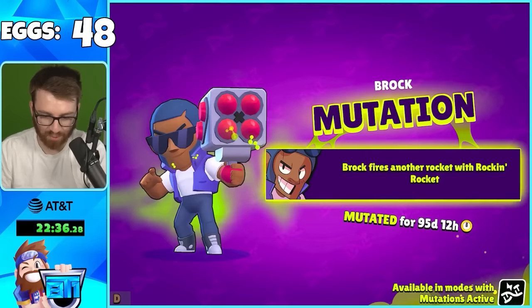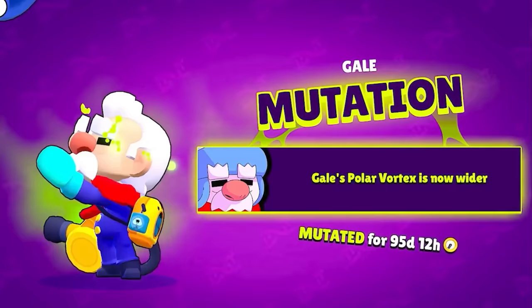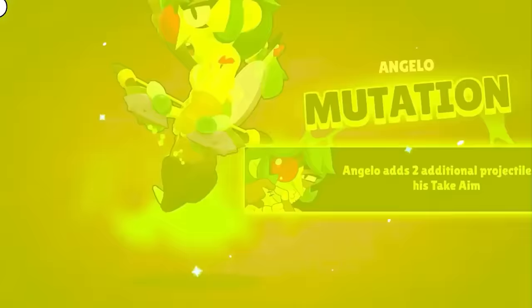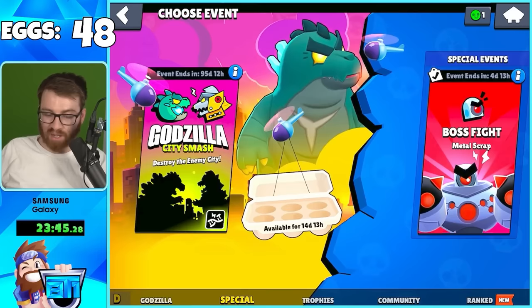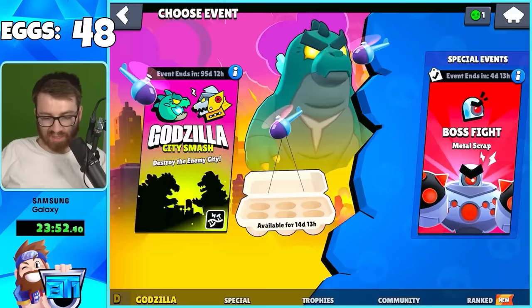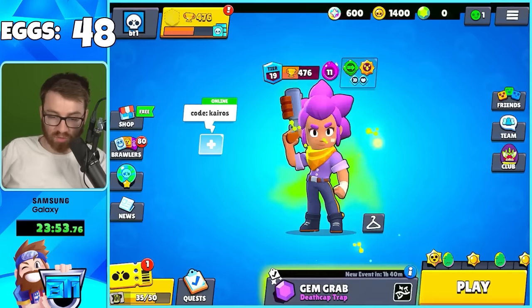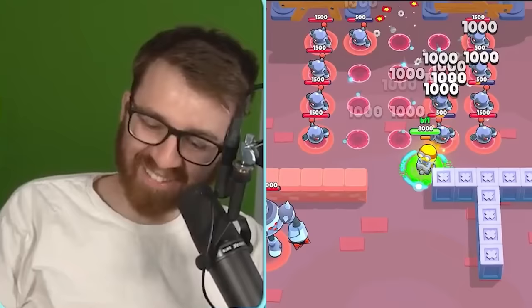Angelo has a mutation too. Every 24 eggs it seems like a good chance you'll get around 12 mutations. Getting 24 eggs might take a while since you get two a day, plus shop offers and the event - so it could take some time over the month. Angelo's mutation makes him super fast on his super.